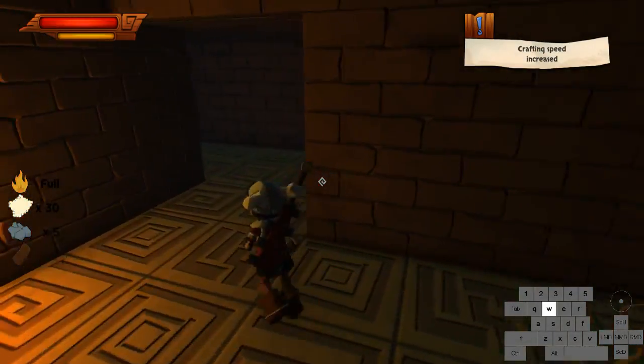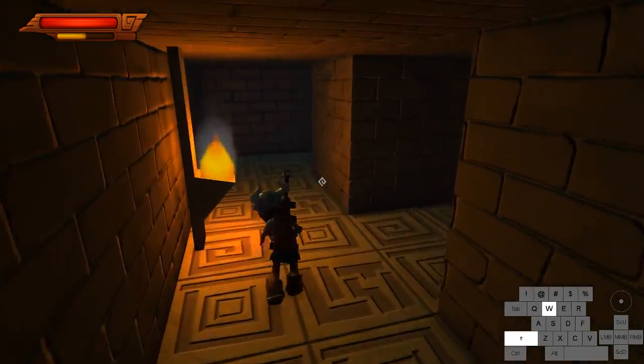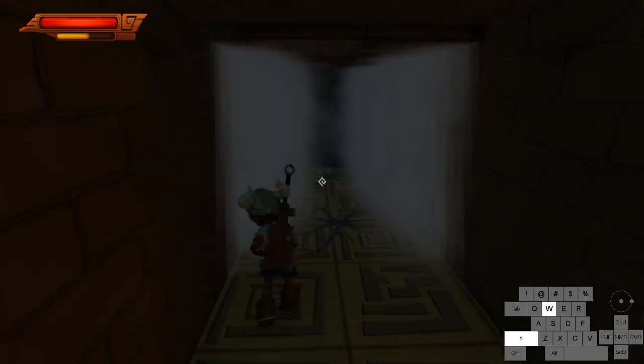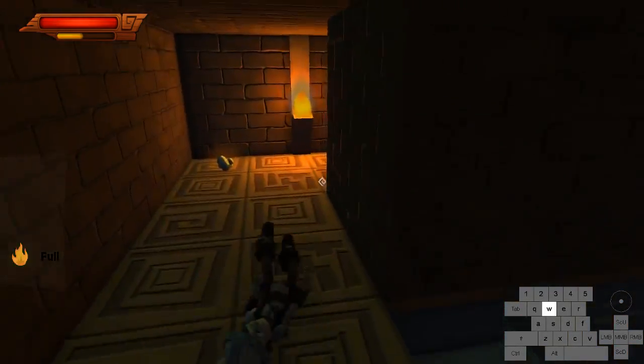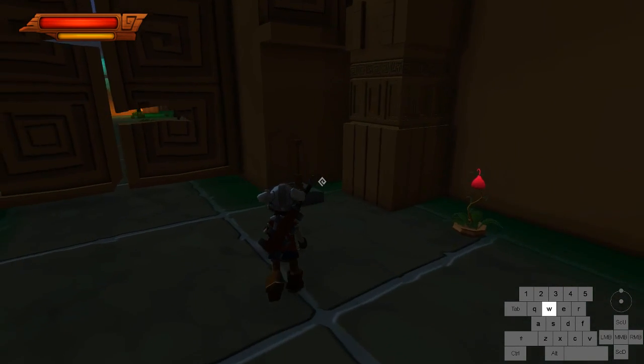Open up this chest — you get a crafting speed upgrade. There's a safety health if you need it. More crushers here — they did not pause, so if I assumed they were going to pause and I went, I would have just been crushed. There's another safety health here, so health is pretty easy.